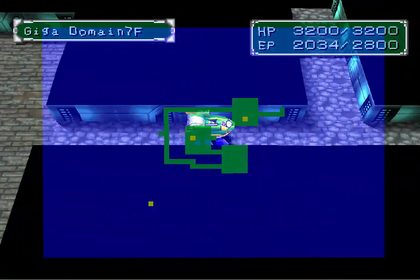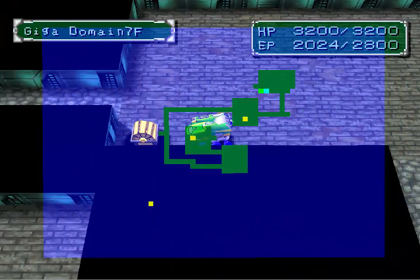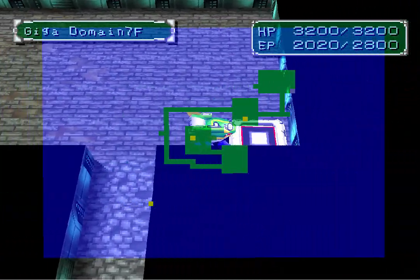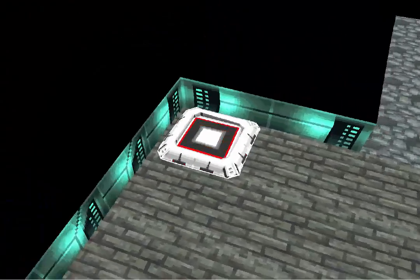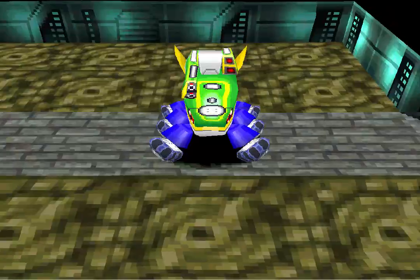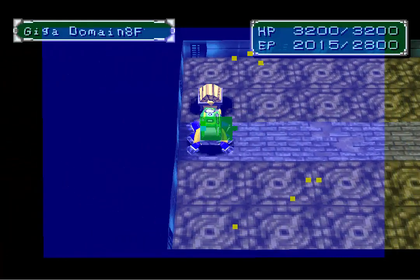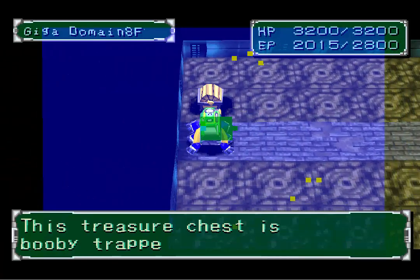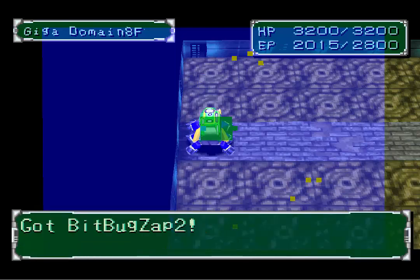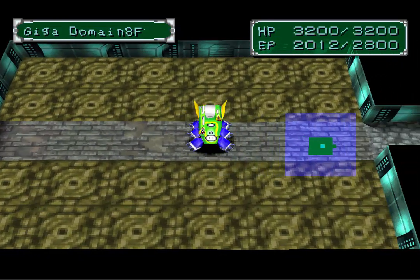I've got another chest up there which we can go get, and we've got the floor portal. Let's just go straight into it. This is a fun looking room. We're going to open this chest - bit bug zap 2. And we're going to call it a day here.